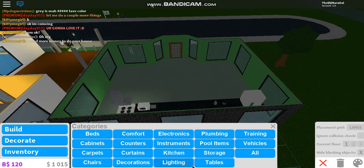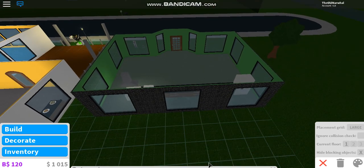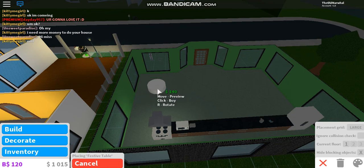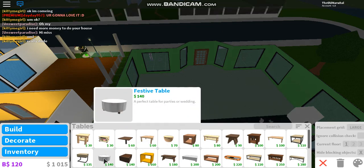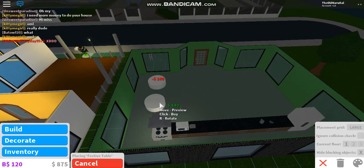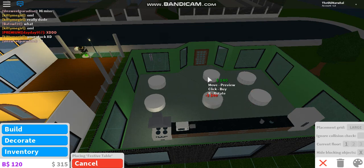Let me check something. Tables — oh, there's tables. Sorry if you were screaming at me that tables were just right in front of me. My place is pretty big, so I'm going to have... let's do a festive table. One in the corner, one right there, one right there, one right there, one right there, one right there, and one right there. Okay, that looks pretty good.